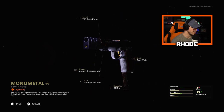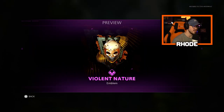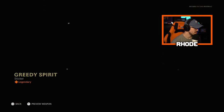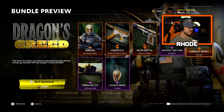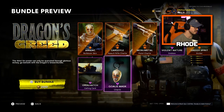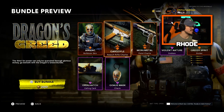Then we have the Monumental pistol — let's take a look at this real quick. The dual wield — this is the Diamatti or whatever, maybe not, looks like it. And then we have the Violent Nature emblem, not too bad. Then we have the Greedy Spirit sticker, a legendary sticker — I don't think any sticker should be legendary unless it's like in movies or something. We have the Open Hatch calling card, nothing crazy.